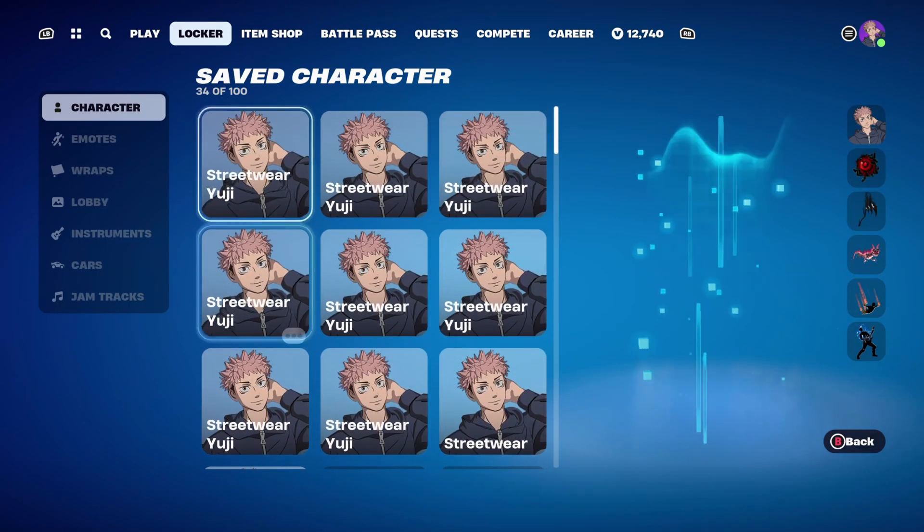Combo number 7 uses the Mark of the Slayer back bling, part of the Ultra Nightmare set, introduced in Chapter 4, Season 1's Battle Pass — Doom Slayer's back bling — for the red design. The pickaxe is the Slaughter Demon, part of the Jujutsu Kaisen set from Chapter 4, Season 3 — Yuji Itadori's pickaxe. The weapon wrap is the Scavenger, part of the Storm Scavenger set from Chapter 1, Season 1, used for the red, black, and white design.